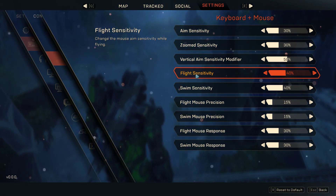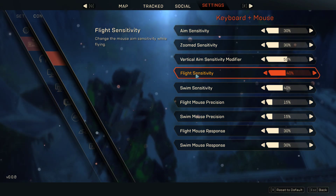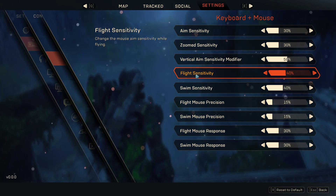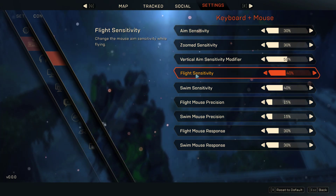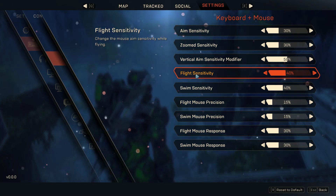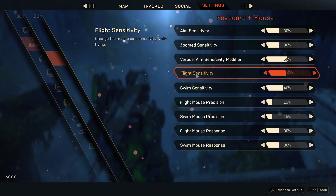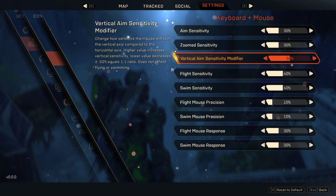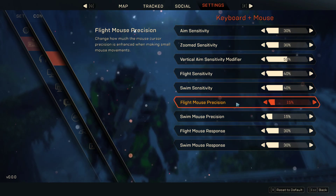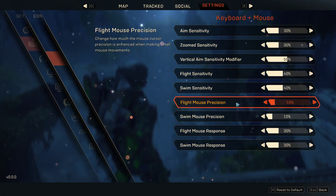As the description says, flight sensitivity is your aim sensitivity for flight — this is how jerky your mouse is going to make your flight. If you want to set it super high and spin a thousand circles, go ahead, but you're not going to enjoy it because you're going to be bouncing off the walls like ping pong. This setting changes your sensitivity while aiming.